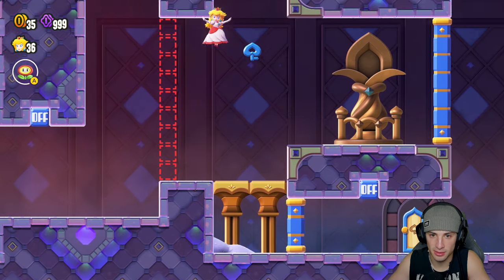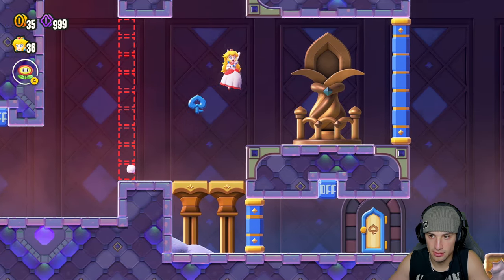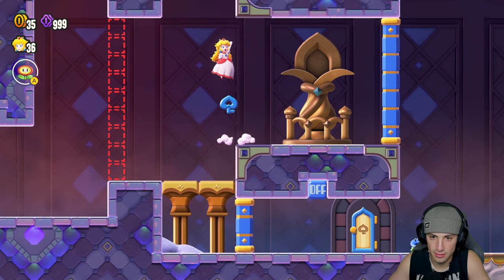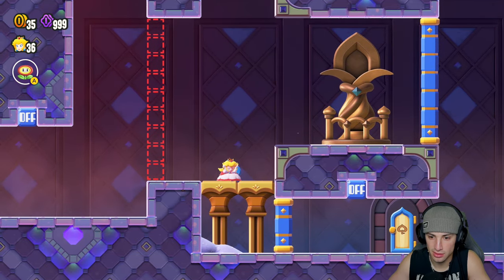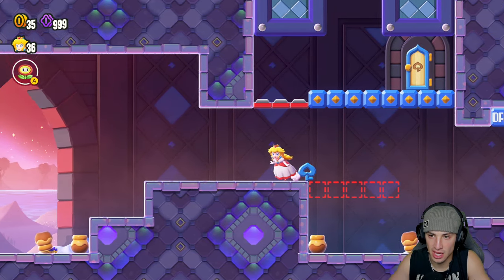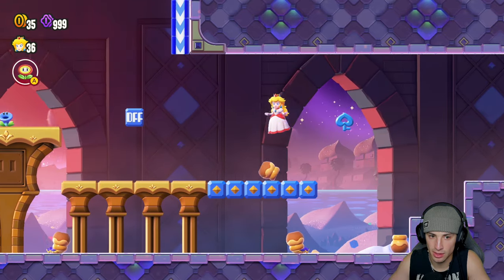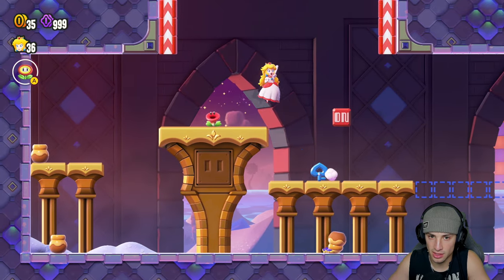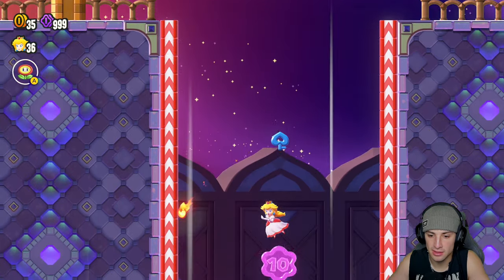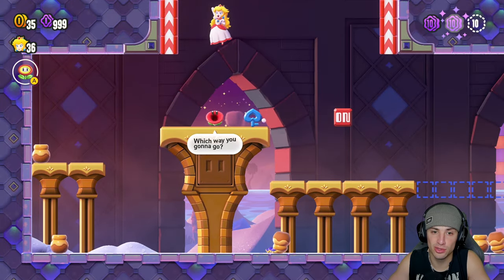I'm going to turn off the switch here to open up this way and there's a blue key — but how do I get up here? I turn on the blue switch, I have the blue key, so that means I can definitely go through that door, but I have to make my way over. Oh there's a 10-coin, give me that! That's two so we're on the right path.